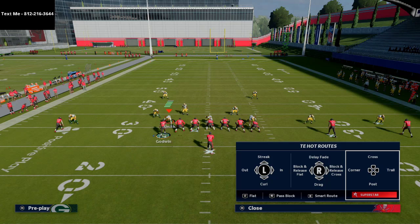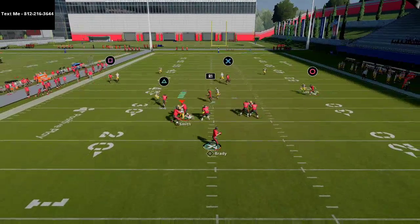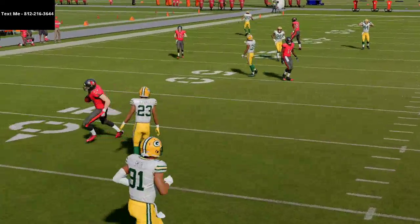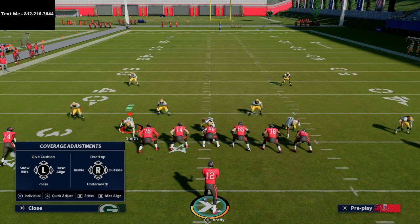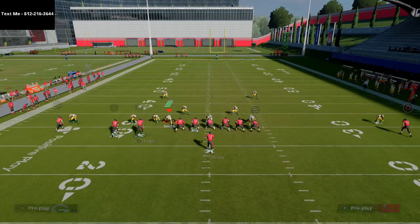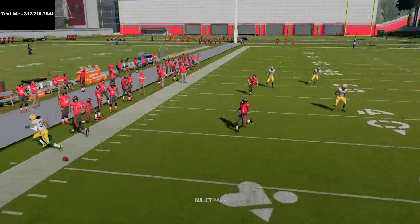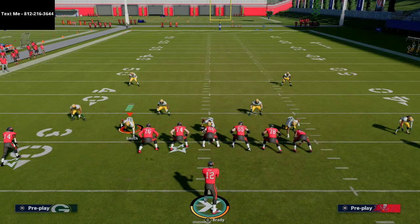When you bring him in motion, you can also put him on a delay fade and release him out. Now let me talk about the under routes and how they work. You can also motion Evans all the way across, but as a general rule in Madden 21, breaking routes are what work best, so an out route from that position won't be as effective.